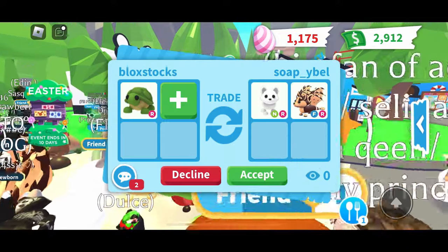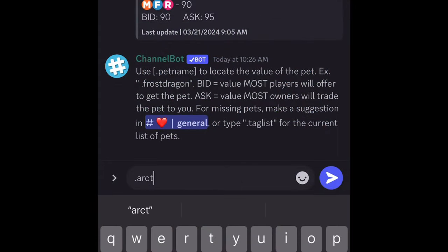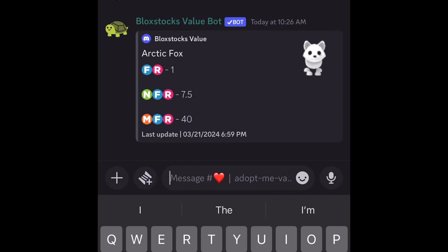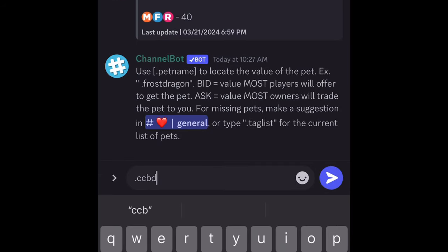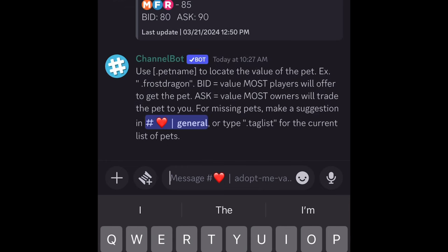Soapy Bell is offering a neon ride arctic fox and a fly ride chocolate chip bat dragon. Let's take a look at the value of these pets. The neon arctic fox is seven and a half points — that means people are willing to give up seven and a half points of value to get that. The chocolate chip bat dragon is four and a half points, for a total of 12 points.